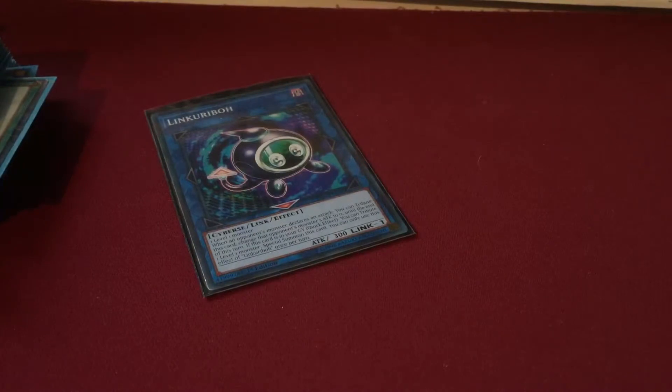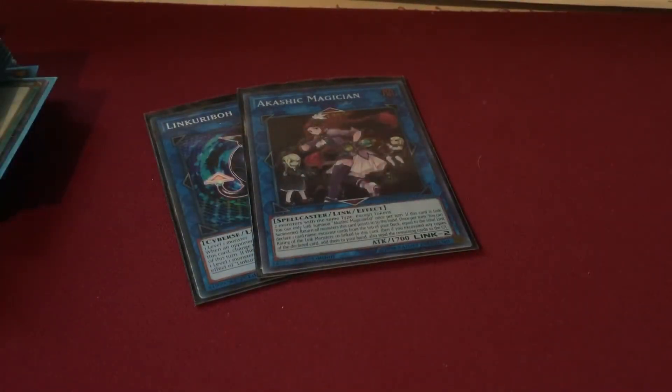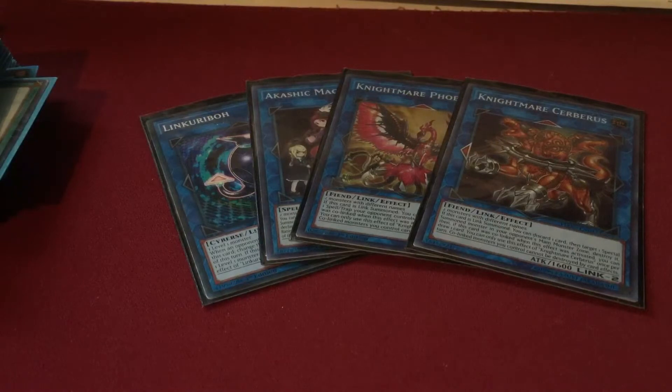There are only 11 cards in the extra deck, so it's not like you have a crazy ability to OTK with things like Borreload Sword, but that's not to be expected with this deck. Starting off with non-Altergeist links: one Linkuriboh — you have to play at least one. One Akashic Magician — you could run this or the newly released Security Dragon from Duel Power. They both have their pluses and minuses; Akashic does fit well with Rivalry, which we'll cover in the side deck. Nightmare Phoenix and Nightmare Scissors don't have minuses — they're both good spot removal you don't go into too often but you'll want to have them.